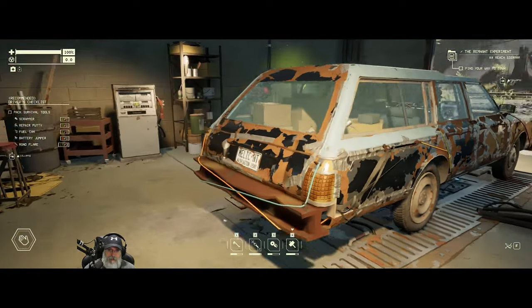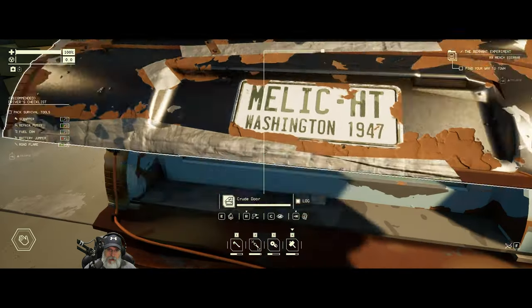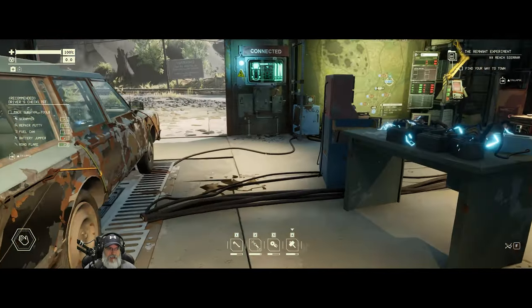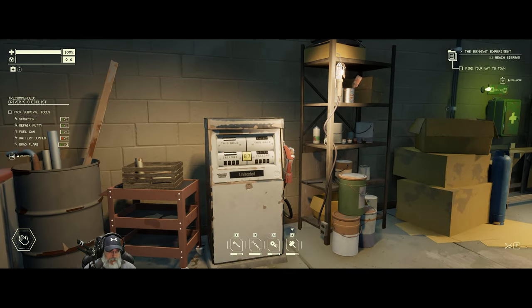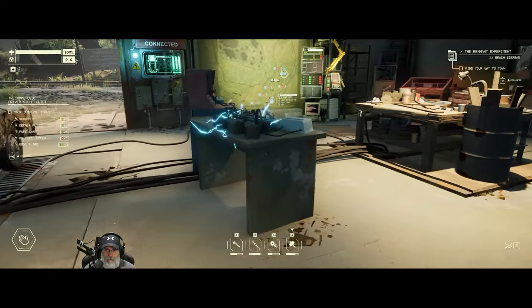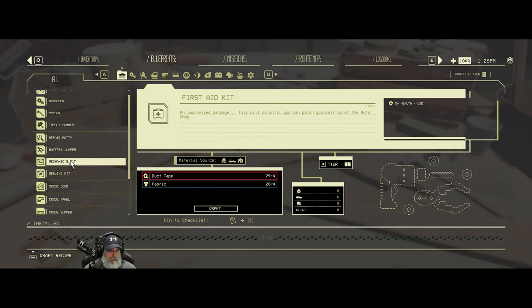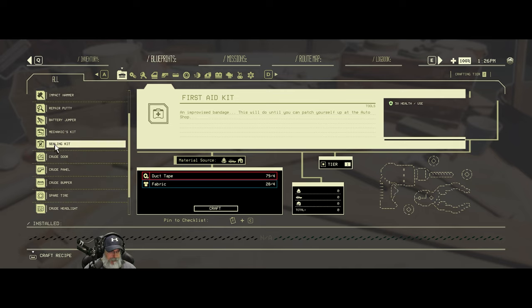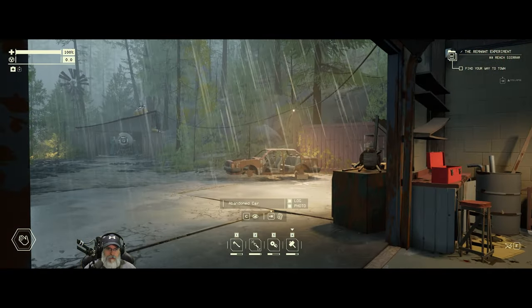Are we ready to do this? If we look on the left-hand side it tells us everything we should have. We need a battery jumper — did we not make that? Let's go make a battery jumper right here. It's raining.